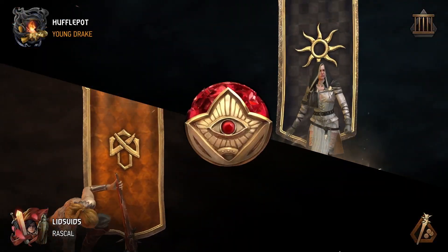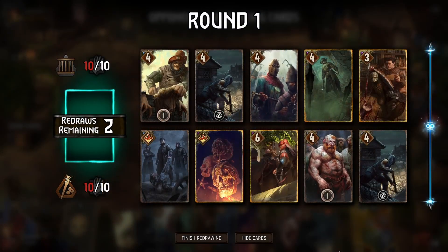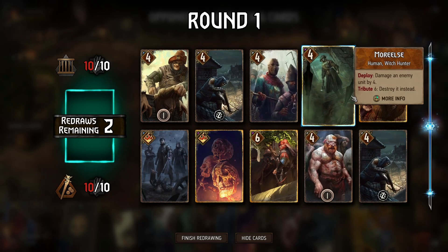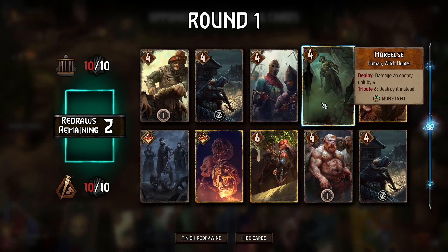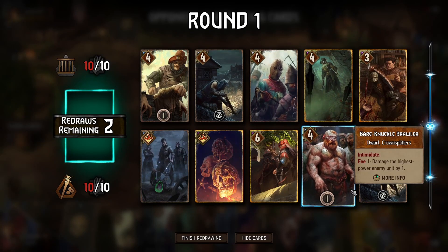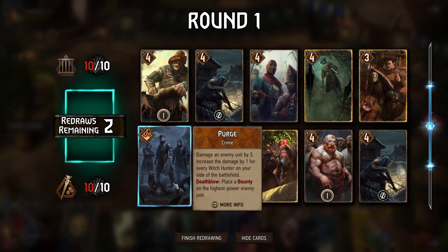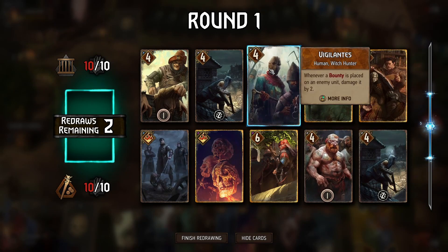Going up against Nilfgaard here and they'll go first. Whenever we're going up against Nilfgaard we need to always have a potential answer for Tibor — potentially Curse of Corruption, although we'd like a way to also put points on the board in the process. Bare Knuckle Brawler can technically still hit him, although it's hard to destroy him altogether. Purge can put a bounty on him and then we can remove him with Graydon — that's actually our best way to make it happen.